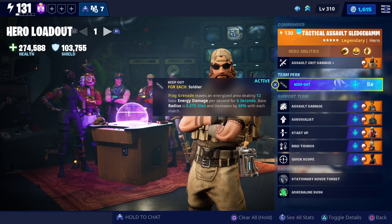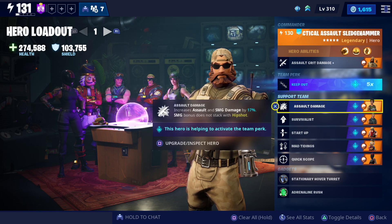They all come towards you and take damage — that sort of thing. It's not too bad. First support is assault damage, which increases assault damage by 17%. If you put this at the top it will be 40%, but I think the crit damage being higher is more important than the base damage being higher.